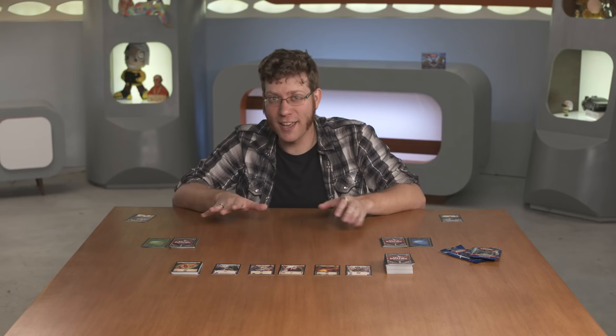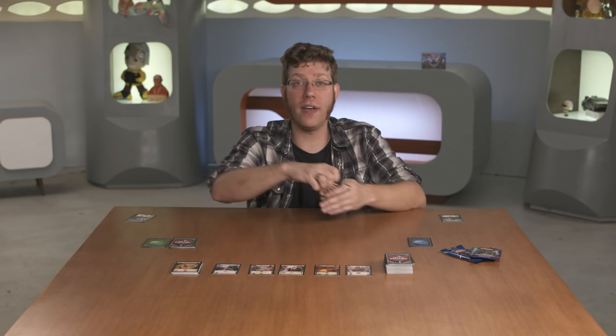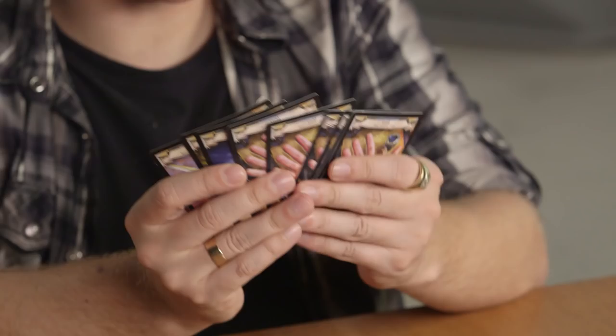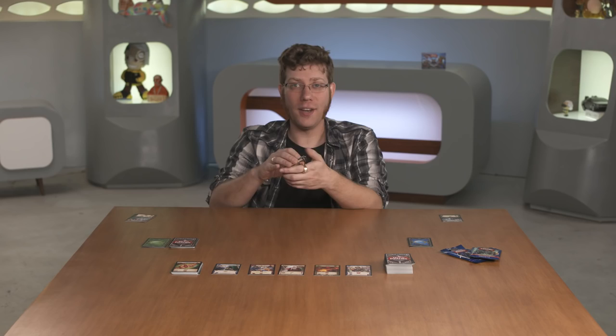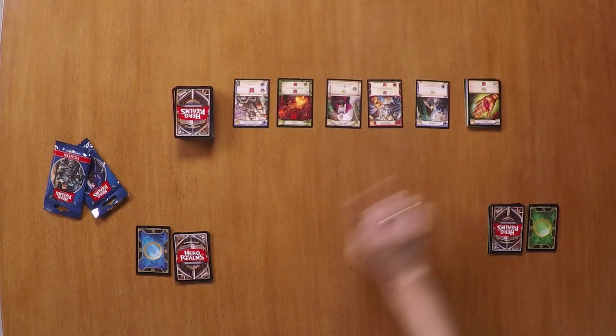To set up a standard game, each player forms a personal deck of ten cards, consisting of a short sword, dagger, ruby, and seven gold — everything a starting adventurer needs to embark on an ambitious quest. Then separate the sixteen fire gems as well as any unused items that were included in the personal deck from the box.